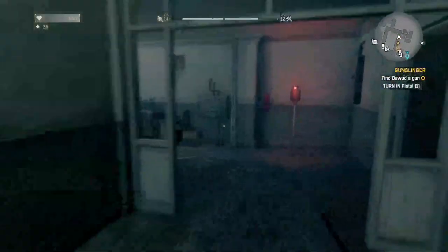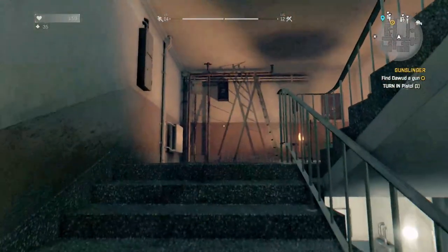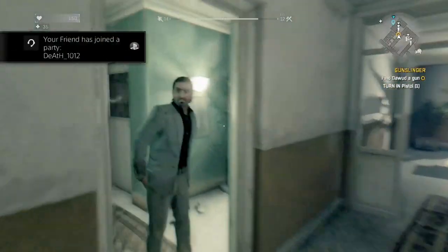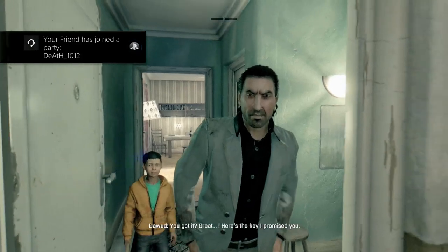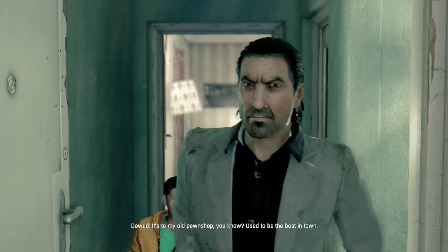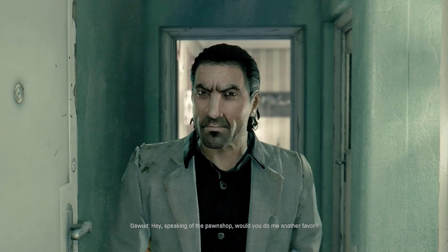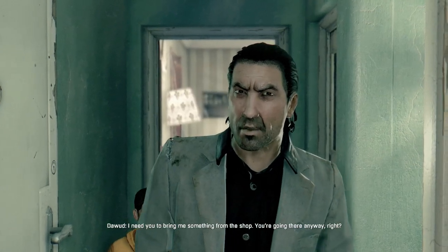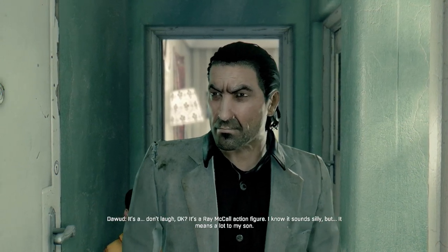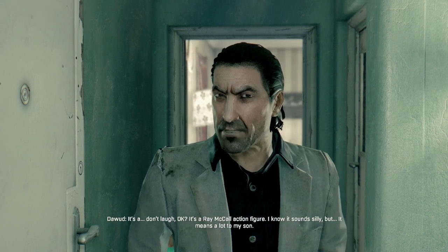We gotta head upstairs first. Here's the key I promised you — it's to my old pawn shop, you know. Used to be the best in town. Hey, speaking of the pawn shop, would you do me another favor? I need you to bring me something from the shop. You're going there anyway, right? It's a... don't laugh. It's a Ray McCall action figure. I know it sounds silly but it means a lot to my son.